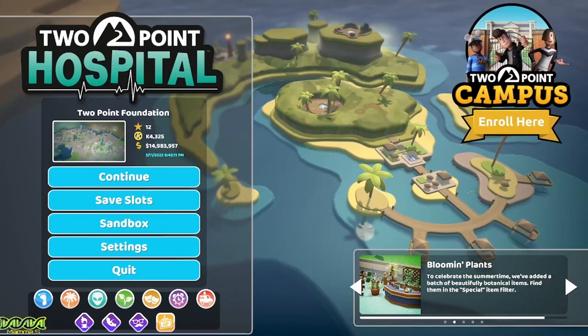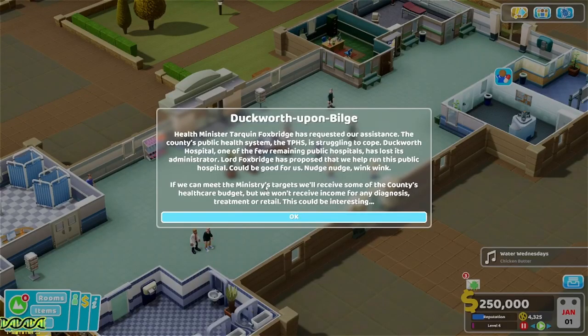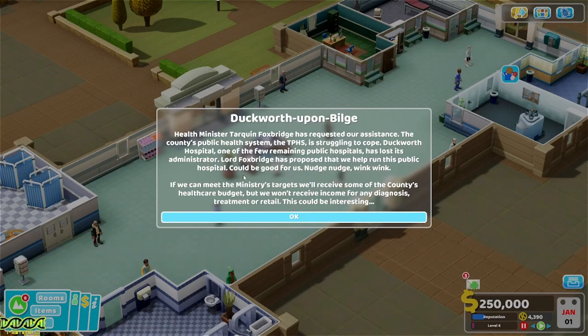I'm going to show you how I one-star Duckworth Upon Bilge. The important thing to remember is that it is a public hospital and it's all about the money. Old Tarquin Foxbridge sends us tasks that we need to focus on and achieve. This is not going to be run like your normal hospital — it's about meeting Tarquin's tasks, not worrying about patients at all, just focusing on getting the money and keeping the hospital reputation at the level it states.